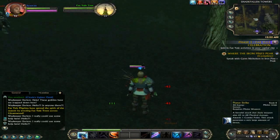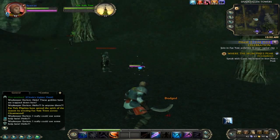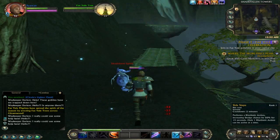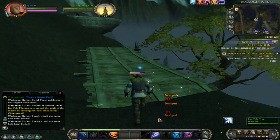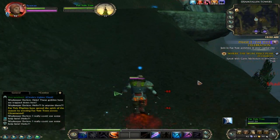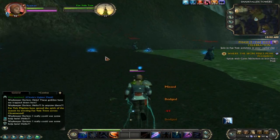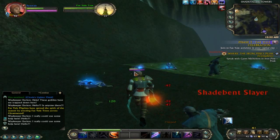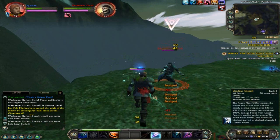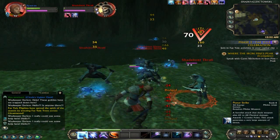I have to be like a foot away from these guys before they'll attack me. If this was an enemy at my level, they'd be attacking me right now. Okay, this is getting ridiculous — I'm taking enough hits to bring down about a quarter of my health. Why are you coming out of the ground? There's a Fey Yule tree. Wait, where did I pick up a Fey Yule tree?